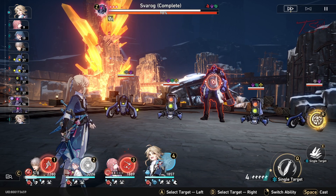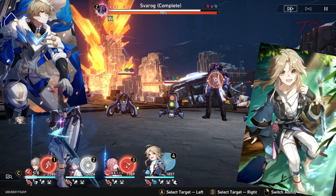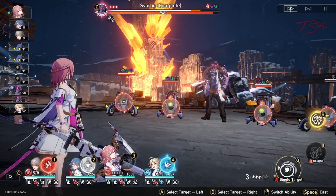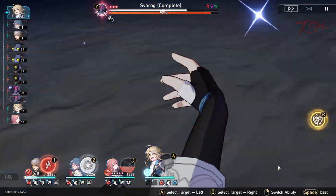Now the Remembrance Showcase. You kind of need Jepard or Yangqing for this build to really work, since they have a chance to freeze enemies normally. Even without an Ice character you can still go down this path and freeze bosses, but it's a lot more luck dependent without a character able to innately freeze the enemy.